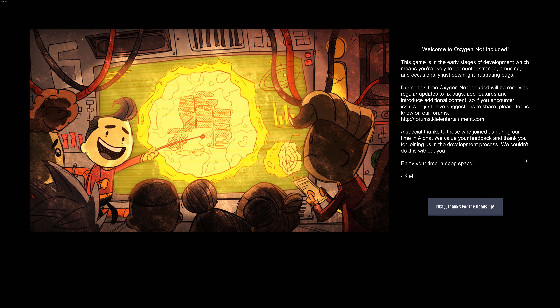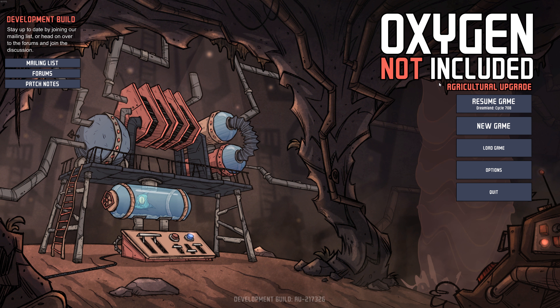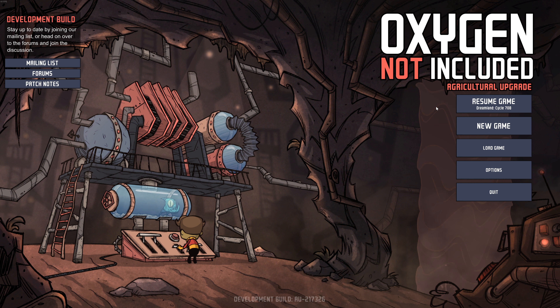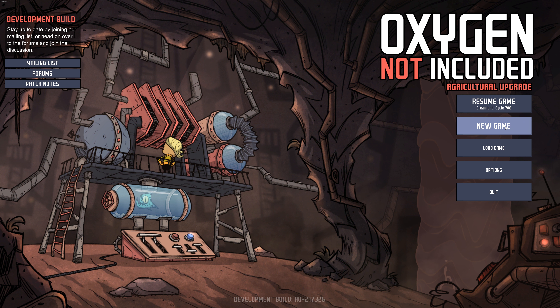Hello gamers, it's Wintermute here from Grind This Game. Here we are with Oxygen Not Included - there's a new patch, it's the agricultural update. I've been looking forward to this for quite a few weeks and I'm going to start a new base. The last video I tried to kill off all my colonists by letting the game run idle for about 14 hours, and I was unable to kill my final colonist - she didn't seem to need food and looked like she'd last forever. But I'm going to start a new game this time.